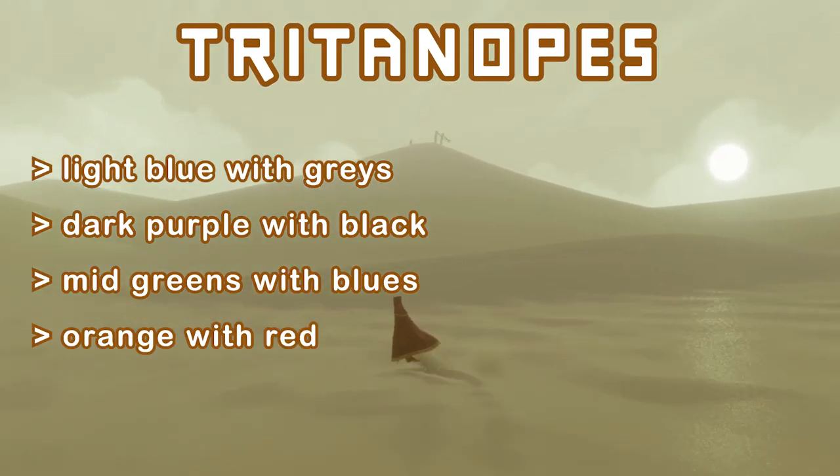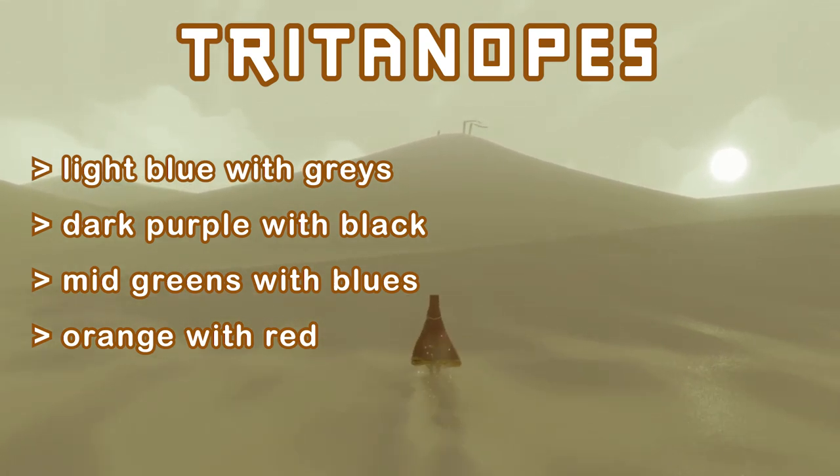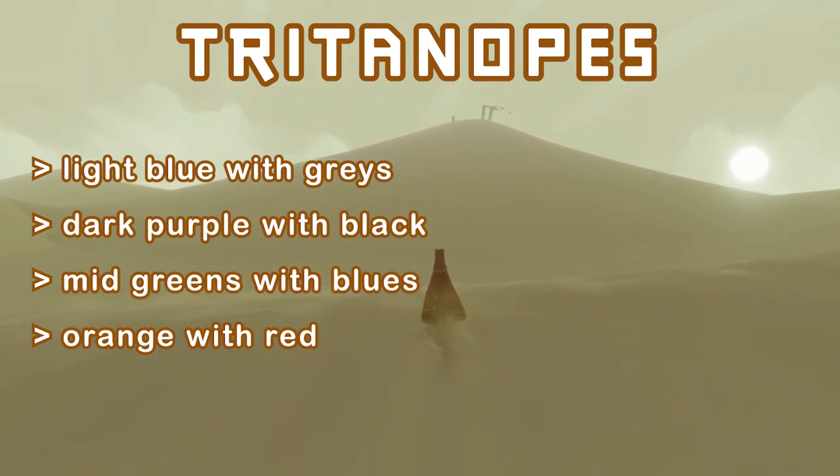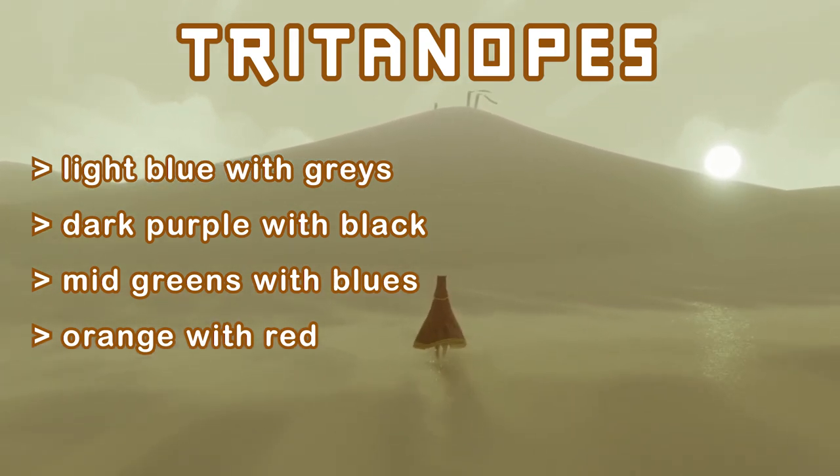Tritanopes, on the other hand, being deficient with blue-yellow colors, are more likely to confuse light-blue with grays, dark-purple with black, mid-greens with blues, as well as orange with red. In terms of other statistics, 8% of men and 0.5% of women in the world will have a red-green type of color vision deficiency.